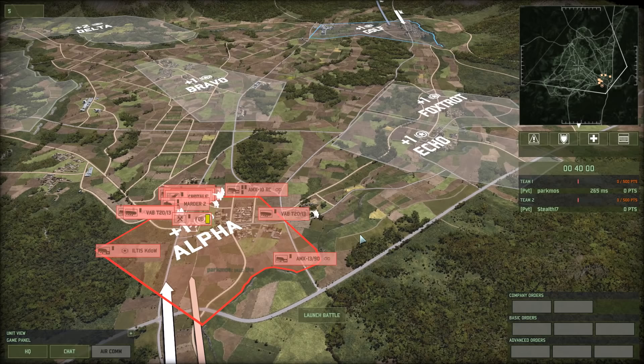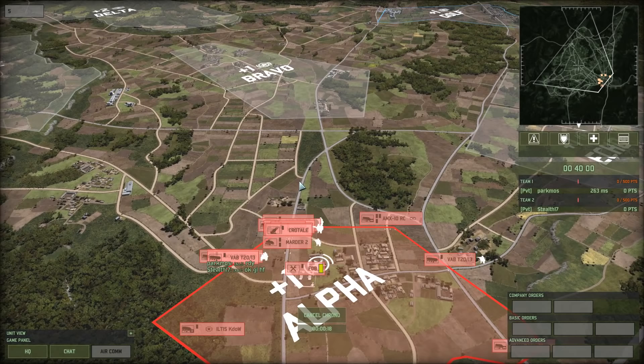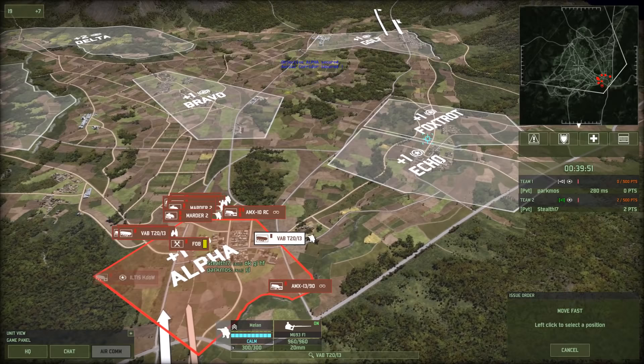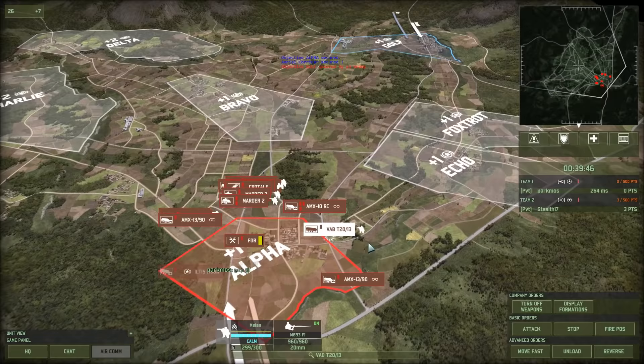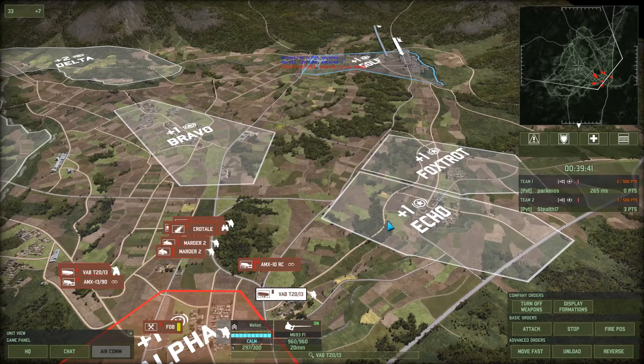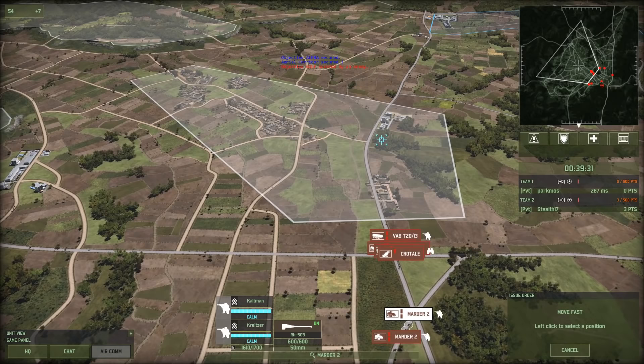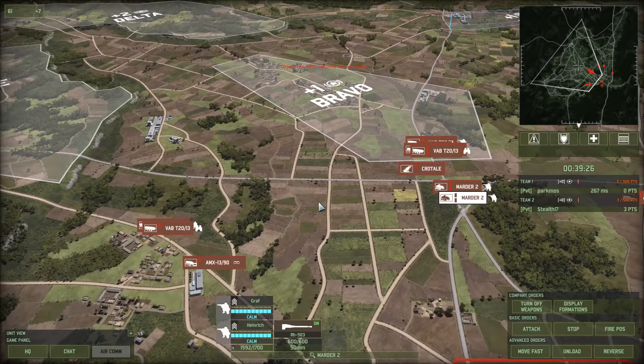Once you have knocked out the transports, the infantry that comes out of them becomes vulnerable. I've cut a little bit out of the video here because we were just waiting for the guy to deploy. You can see me moving guys over as quickly as possible — the AMX-10RCs are going to go there and then there. Note that position, because it is going to be very useful. Moving forces over to Foxtrot, but I decide Echo is a bit safer. My forces were supposed to take the road slightly to the left, but they ended up on the wrong road — and that's the problem.